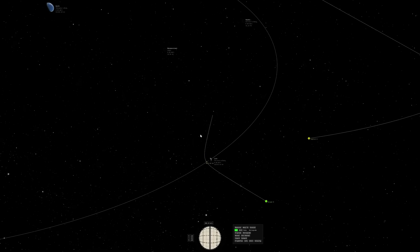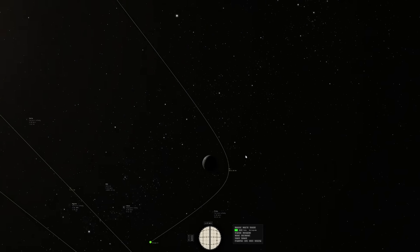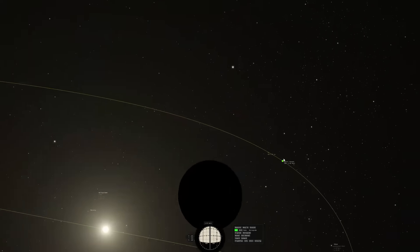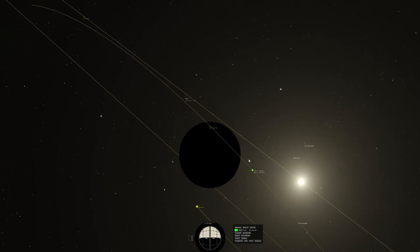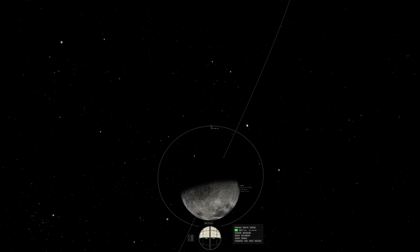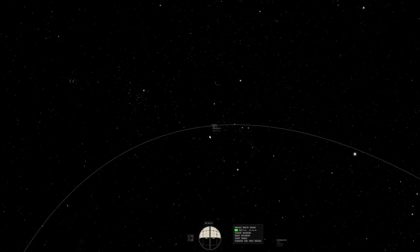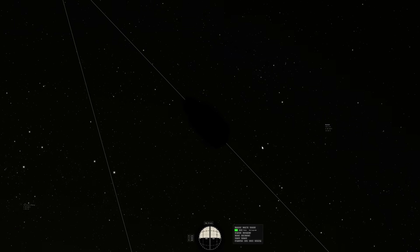That really cuts to that idea of seamlessness that we want to bring. You can see I'm just about to get captured by Luna, and I'm going to come in here and circularize around Luna. I've really had a lot of fun seeing how close I can get my orbit to the surface. The burns I'm doing are being spread across multiple frames, which is fantastic — we actually do a bunch of work to take the vehicle off rails and make all our calculations on worker threads while you're playing the game.